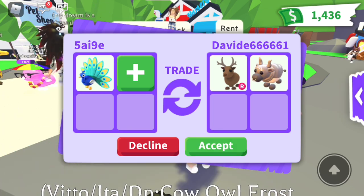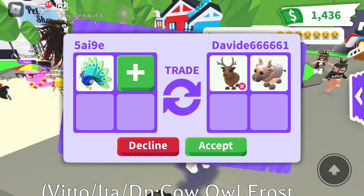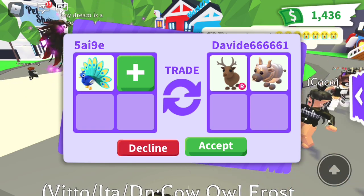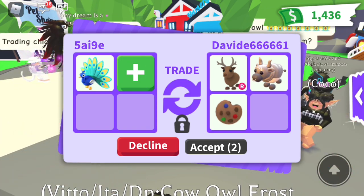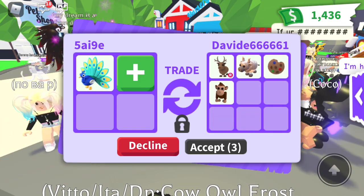We have a ride Reindeer from the 2019 Christmas update and a Metal Ox, which are out of game. That is good! Let's see if they're gonna add - oh, a Cookie Plush. Those are actually kind of rare; people wouldn't pay a lot for them but they're rare.